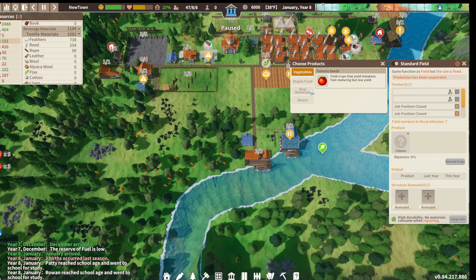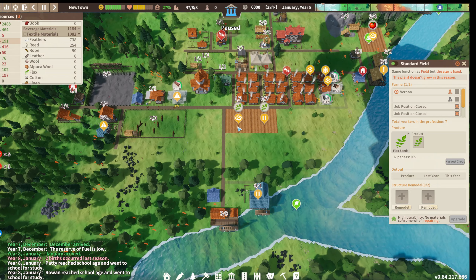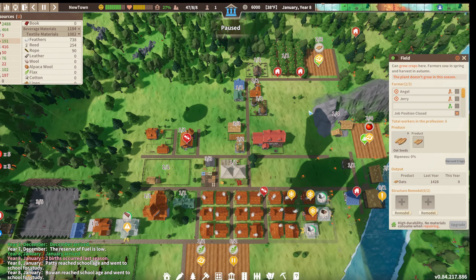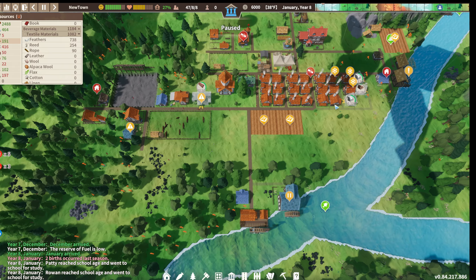Let's take a look at what we can plant. We can plant flax seeds, so I will do that, although we're in the middle of January so there's not much we're going to be doing at the moment. I'm gonna take a person out of there and get this field prepped so that when the season starts we start planting flax right away.